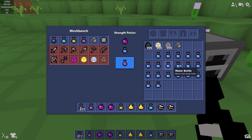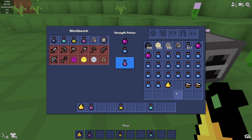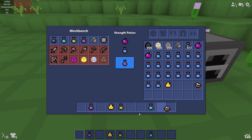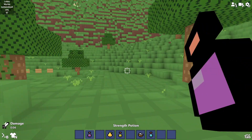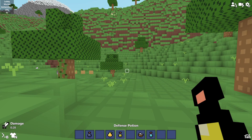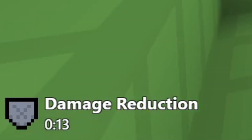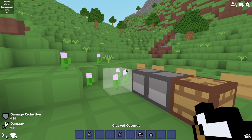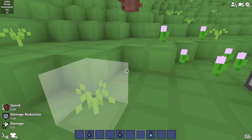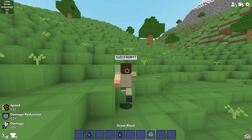Now let's test them. The plum lasts eight seconds. The strength potion lasts 30 seconds — so much better. Pear is 13 seconds, but the defense potion is 36 seconds. Cracked coconut is eight seconds, and the speed potion is 30 seconds. The potions are clearly superior across the board.